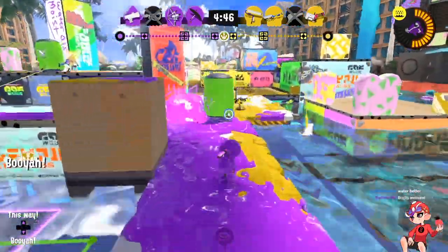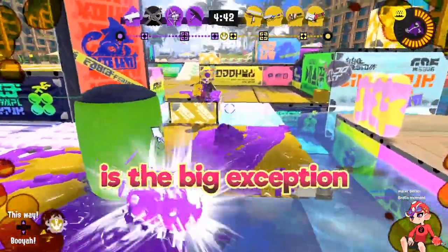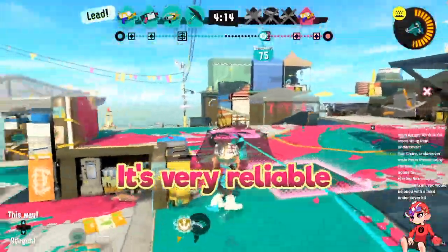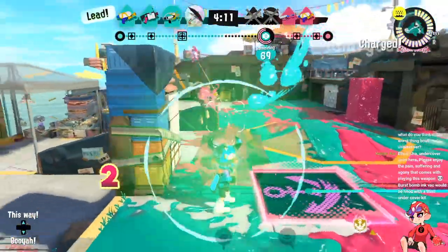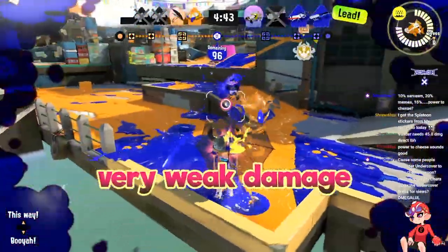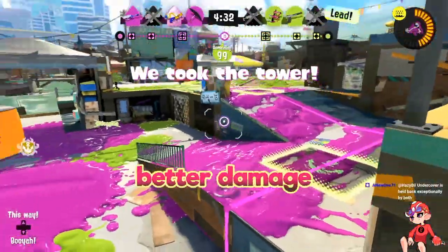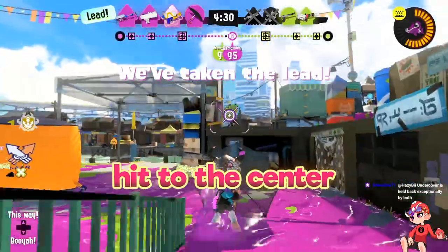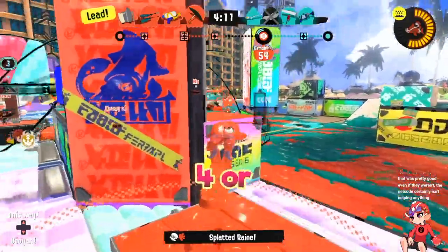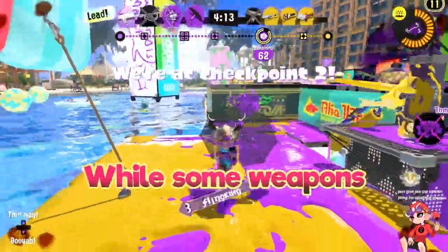A quick basic overview: while other brellas have to deal with timing in terms of having their shield up, Undercover is the big exception since you can have your shield up all the time whenever you're shooting — it's very reliable for protecting yourself. However, Undercover does have two major downsides: it has very weak damage and very weak shield health. Brellas shoot multiple pellets that do better damage the closer you hit to the center, with Undercover being a three-hit kill at fastest, though sometimes it could require four or even five shots.